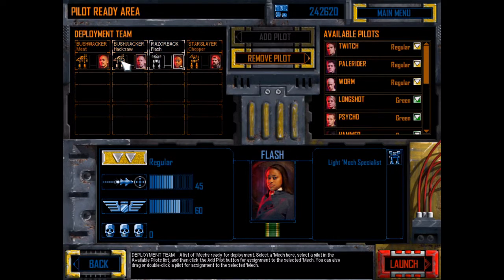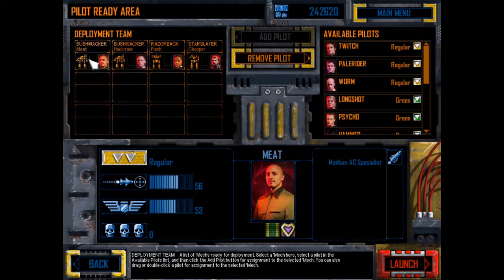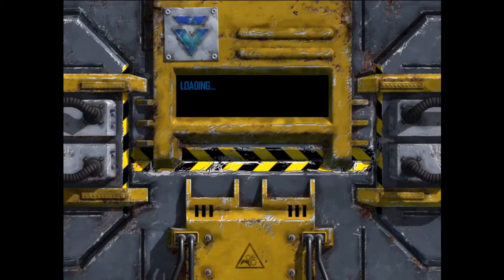We've got a Flash — light mech specialist — and a Razorback laser specialist: Hackshaw. And a Bushwhacker. I've put Meat into our Bushwhacker as they have medium autocannons, making him a specialist. He's got higher aim with that, and therefore higher damage. Now let's get into this.